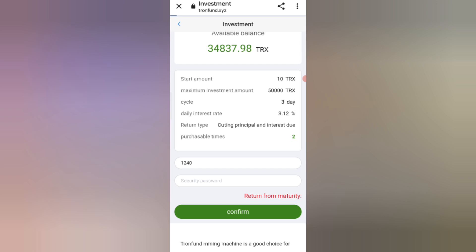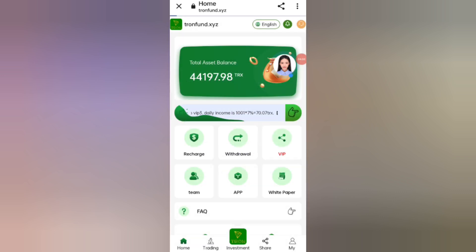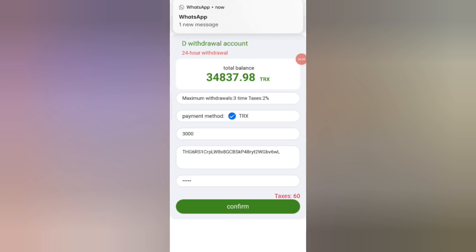Now I will tell you how to withdraw your commission. Click on the Withdraw option. You can see 14100 TRX available for withdrawal. Enter your amount, then your wallet address, then your security password. Click Confirm and your amount will be successfully transferred within one to three minutes.